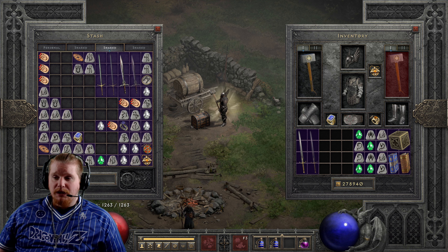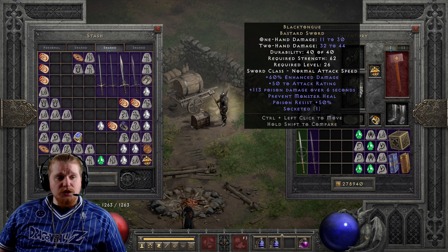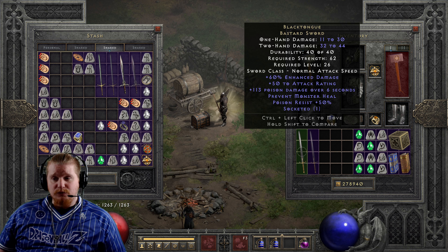It's especially useful for characters who may be having trouble killing things. As I've talked about in previous videos, monsters do have a regeneration effect, and if you're not doing enough damage or not hitting often enough to prevent the monster from regenerating, regeneration can be a real issue. Black Tongue offers two different ways to prevent the monster from regenerating.